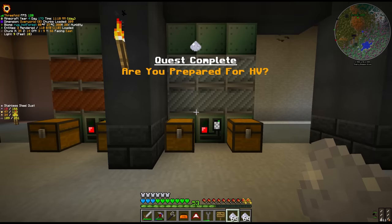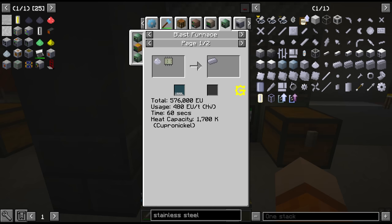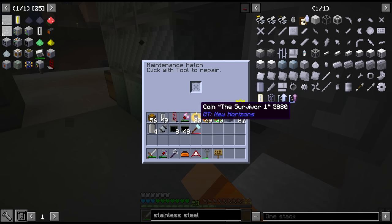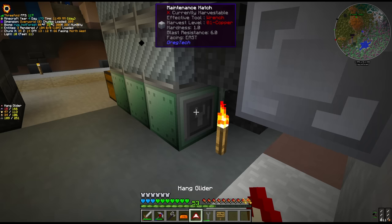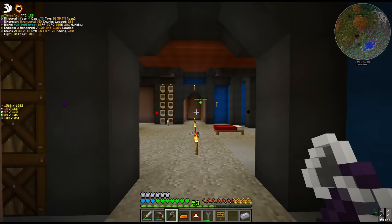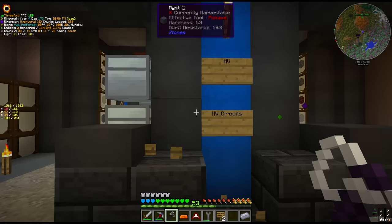Are you prepared for HV? Almost. Stainless steel also takes oxygen. It has maintenance issues - yeah, we need to do maintenance because we broke it. 60 seconds later we should get the first stainless steel. The quest calls for 64, so we're not going to get that today, but we can complete our own goal here. We almost made it, but again we got a bit too ambitious today.